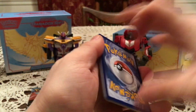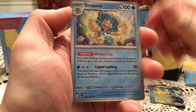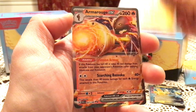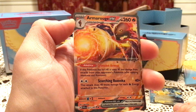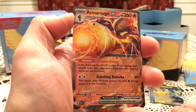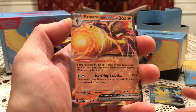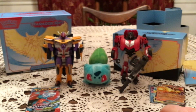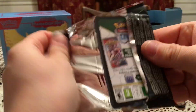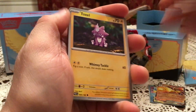Next code. Next we have Bounsweet, Feebas, Aipom, Pansage, Simipour, Zebstrika, Crocolore. We have a Larry and Nacli for the reverses and an Armarouge EX. Armarouge EX — I honestly didn't know there was one, now that I think about it. I guess that makes sense because it's on the back art. Very nice though — I have not pulled that, so a welcome pull for sure. I like that everything so far pull-wise has been new — those were at least two of the ones I was still missing.